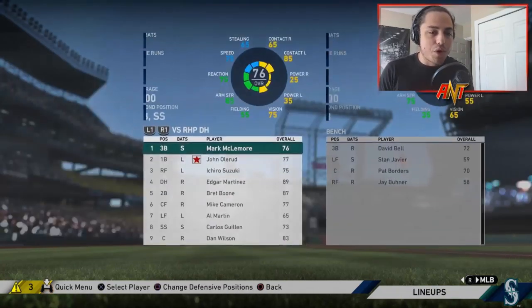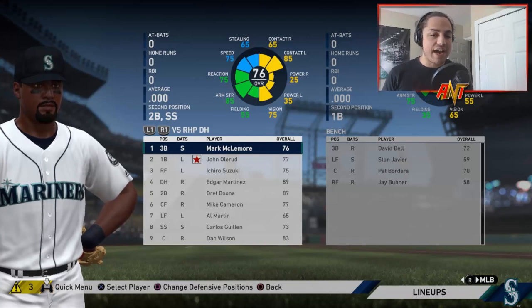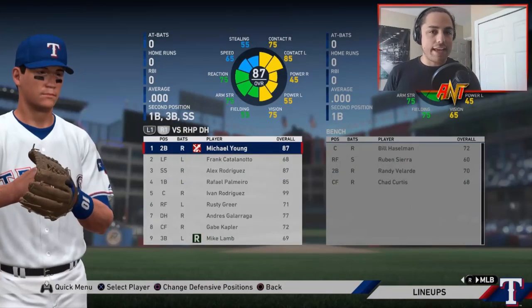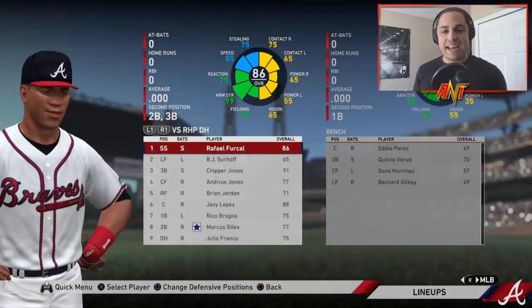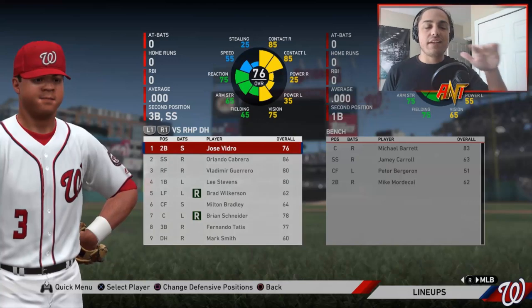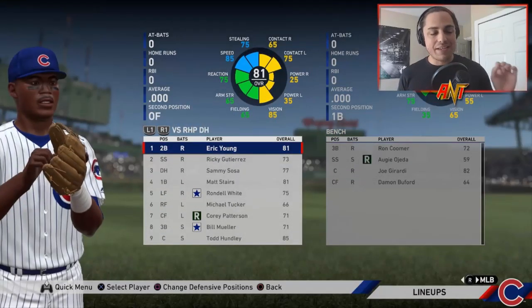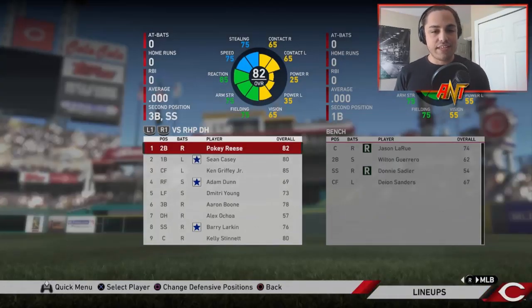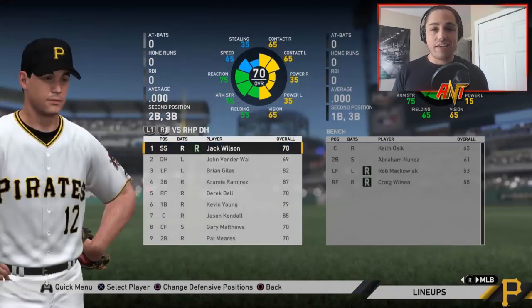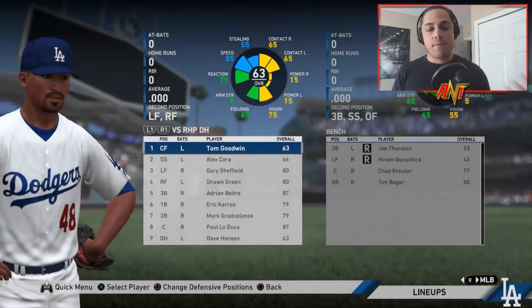Looking at our squad, we've got Mark McLemore, John Olerud, Ichiro in his rookie year, Edgar Martinez, Brett Boone, Mike Cameron, Al Martin, Carlos Guillen, Dan Wilson, David Bell, Stan Javier, Pat Borders, and Jay Buhner. For season one I'm just going to simulate it without making any roster moves — no trades, no free agency signings — because I just want to see if we can recreate that 116-win season. Season two and three is when we'll start making trades and free agency signings.